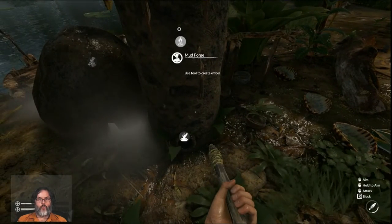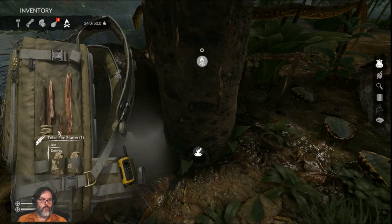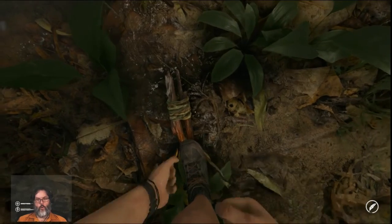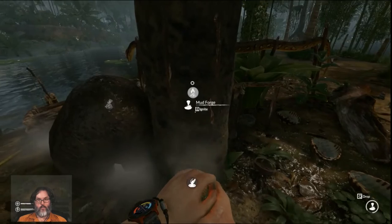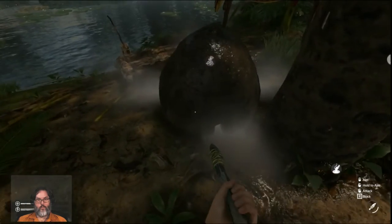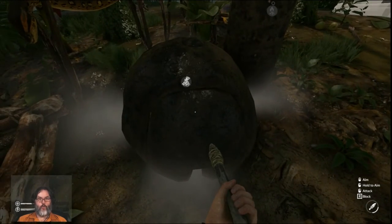Use a tool to create an ember, another ember — so that means we're going to need more fire, more wood. I have no idea what that's doing — there's nothing in there except for the wood.